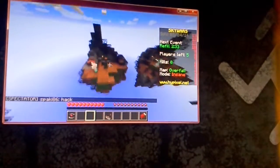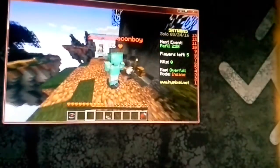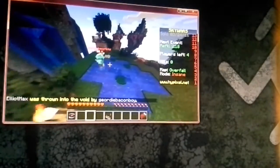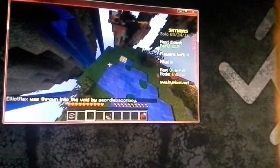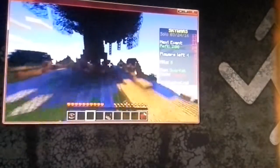I know a glitch on this game — when you're about to die and you're falling, if you type in Hacker... that's the hacker that killed us. Yeah, we don't like hackers. First we thought that was just a glitch, but it wasn't. In the first one we thought was a hacker, that was just a glitch.